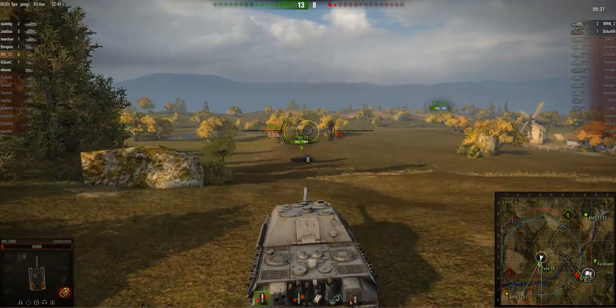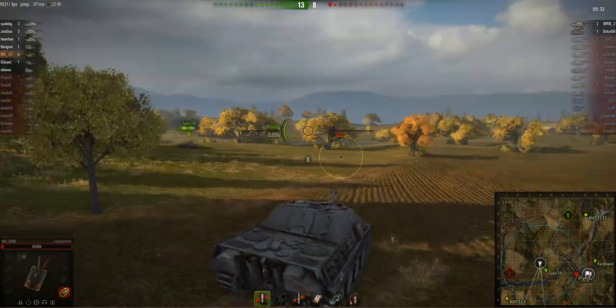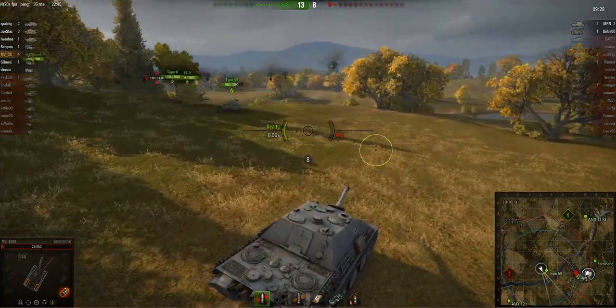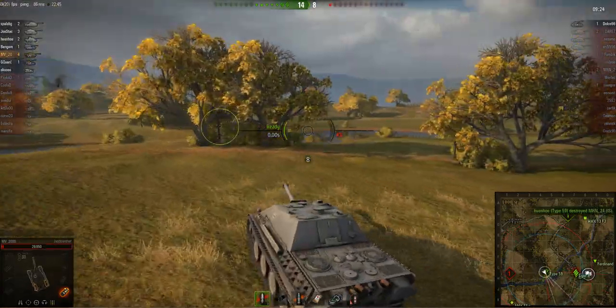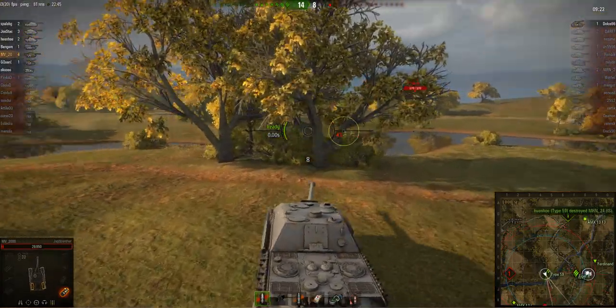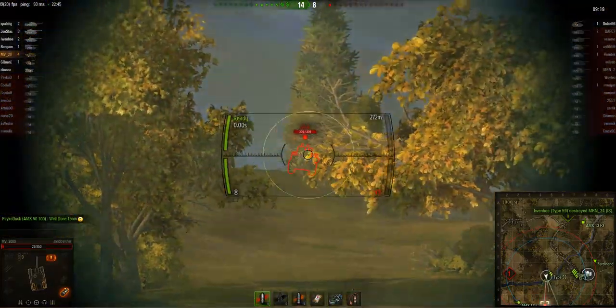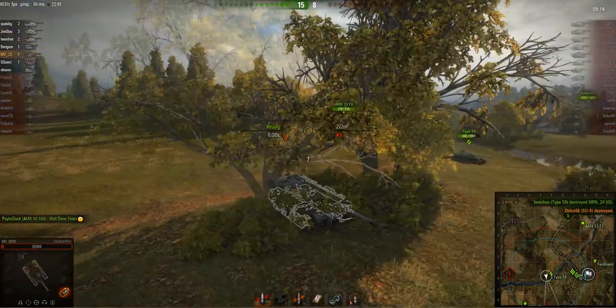Although usually tank destroyers have a disadvantage against medium tanks. Now there's only an IS and an artillery piece - an SU-8 I believe - left from the enemy team. Now only the SU-8 remains. MV2000 tries to spot the artillery, and yes, he has - or maybe the AMX 12t has. He locates it behind the bush and finishes it off. That's his fifth kill, and it was a pretty nice game for him.